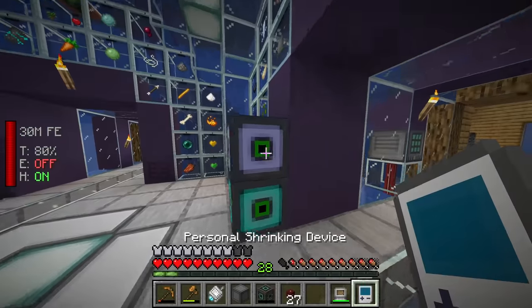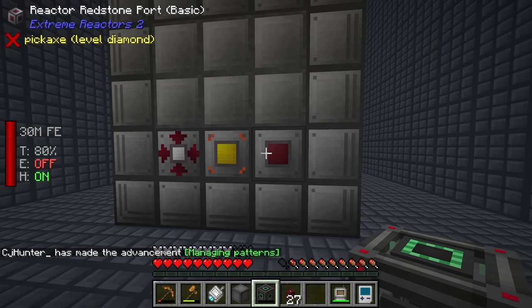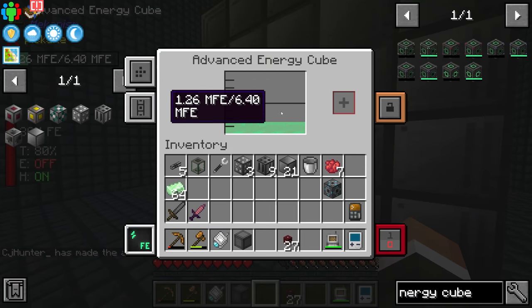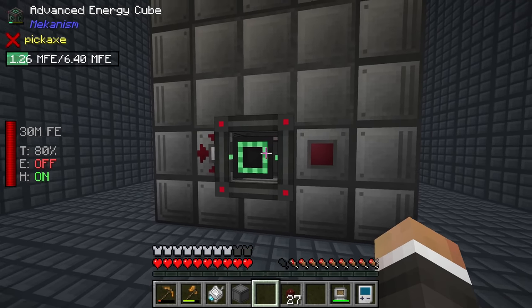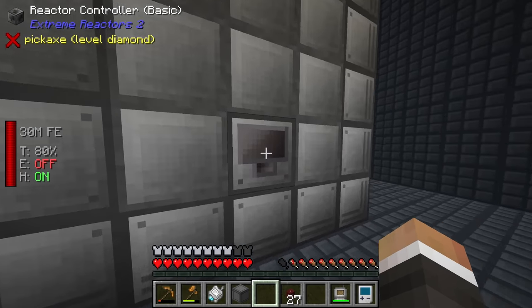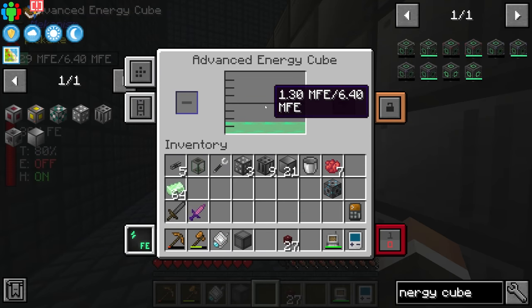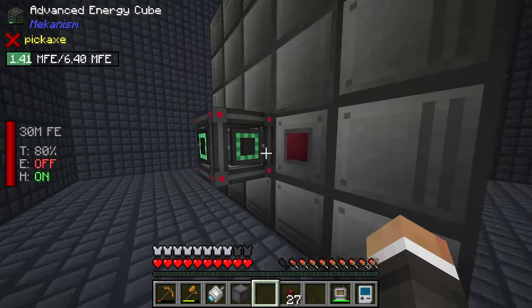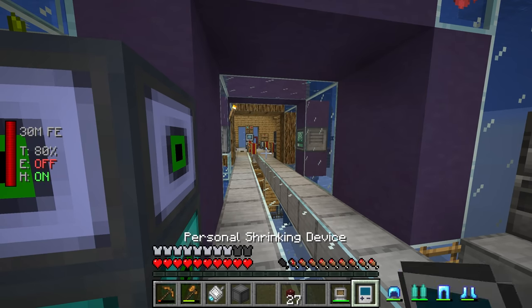A few infused alloys later and boom - we have another advanced energy cube. If we head back into our compact machine we can drop this down basically on the power output tap. As long as the back is set to input and the front is set to output, that is now storing our redstone flux. If we turn this back on we should start to see the number going up - nice.